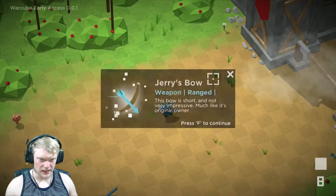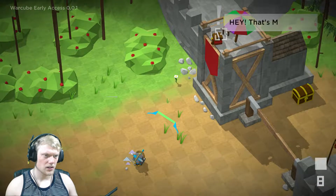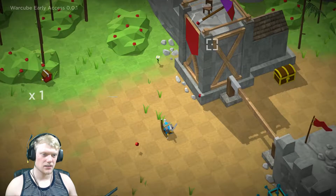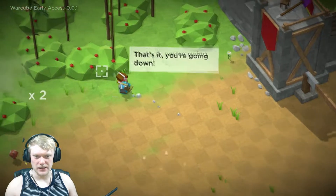Oh, a crossbow! Hold to equip right hand. I killed Jerry — what are you gonna do about it?